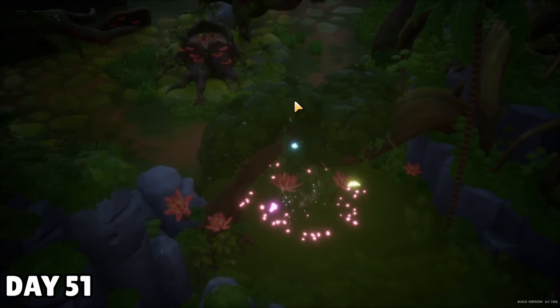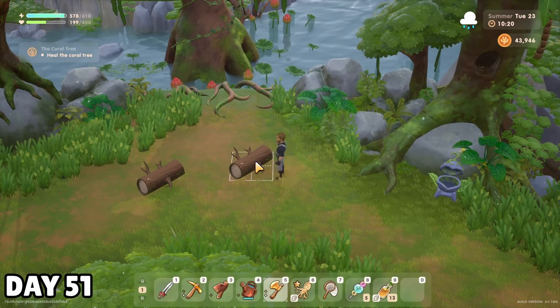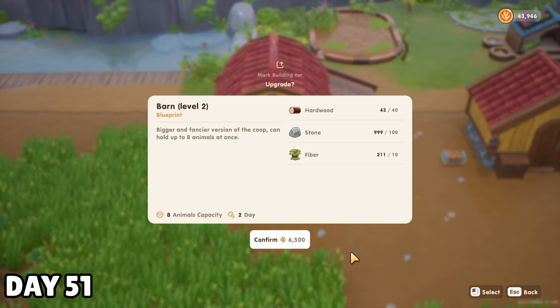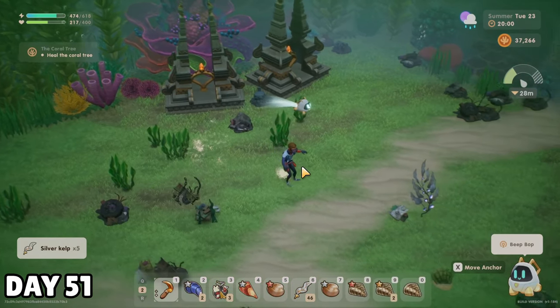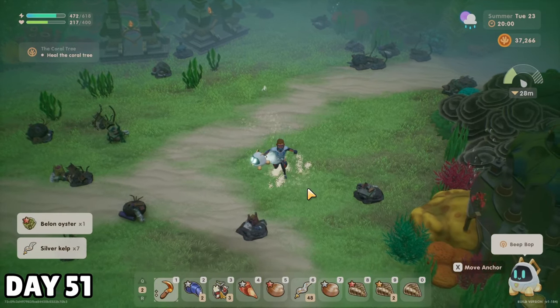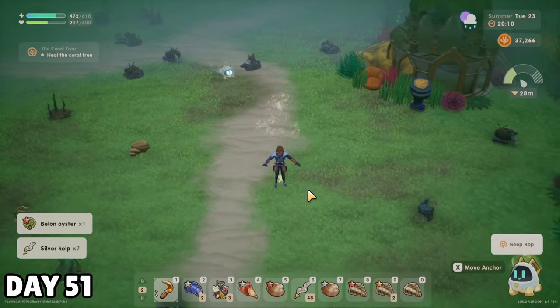I did in fact unlock the mid forest overnight, so after doing my normal chores around home, I cut down some hardwood logs, which allowed me to reach the 40 hardwood I needed to upgrade my barn. That'll be done in a couple of days, but in the meantime, I gathered more silver kelp to replace the ones I'd been using for both sprinklers and lab upgrades. All the seed and hay upgrades are costing me like 50 to 90 silver kelp each, so I'm going through it way more quickly than I expected.